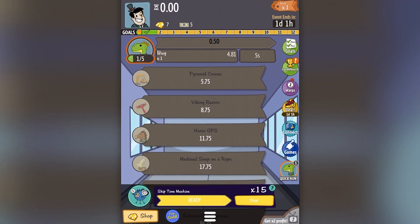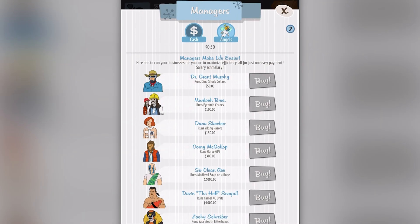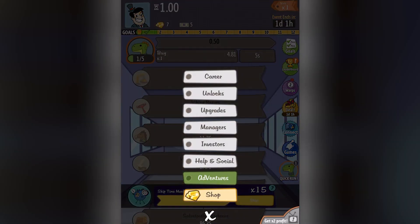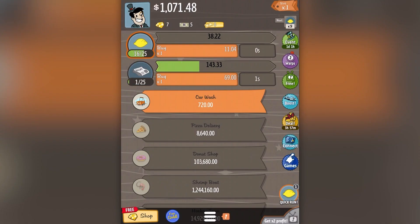I'm going to get out of here and maximize what I'm currently doing. Oh, this is cool — it sets up its own little thing: pyramid, cranes, viking razors. What's the little dinosaur dude? What is that business? Let me check the managers — Dino Shock, Dino Shock Collars? Is that what this business is? That's adorable.